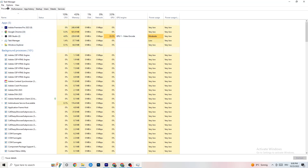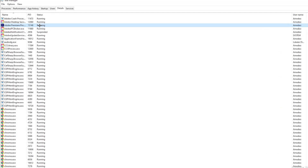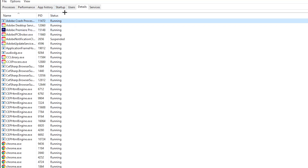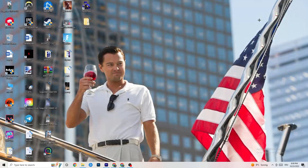Next, go to the 'Details' tab in Task Manager. Search for your game's process, right-click it, hit 'Set Priority,' and change it from Normal to High or Real Time — try both and see which works better. Hit Apply. Then go to the 'Startup' tab and disable every single program that auto-starts in the background to decrease CPU and GPU usage. Right-click each one and click 'Disable.'